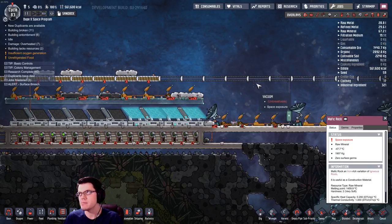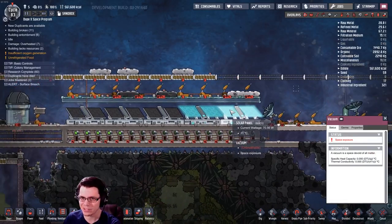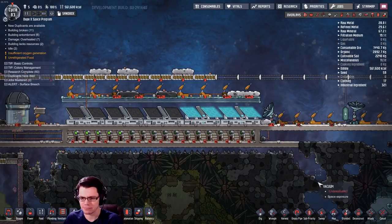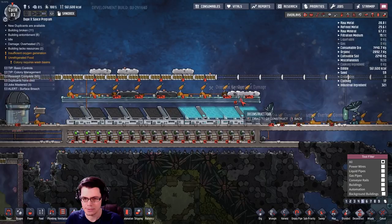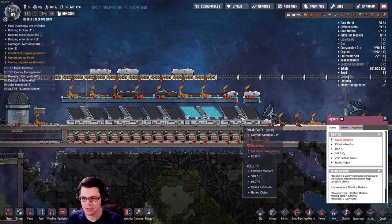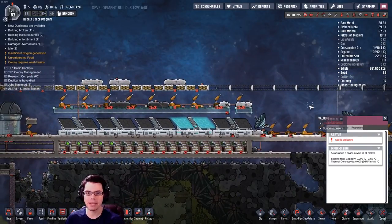If you go back to some of the earlier versions of the game, solar panels used to give off heat. Now these things stay at 20 degrees Celsius unless you put something hot on them like regolith. If you move that regolith onto them, the solar panel heats up to the point where it's getting destroyed. So you want to protect things like this, mainly from two things: meteorites and heat.